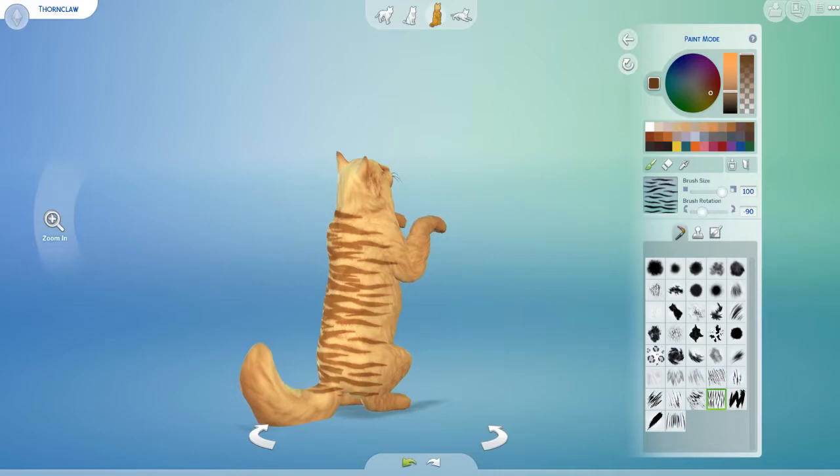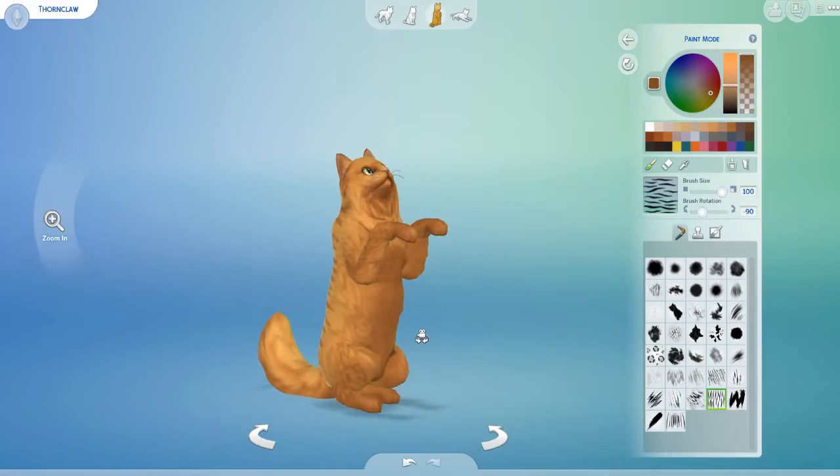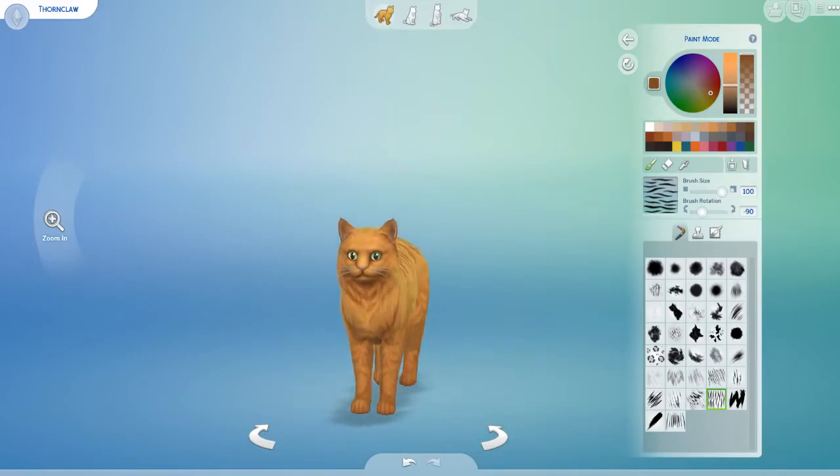I'm going to take that off. Want to do the stripes differently than that? There we go. Yeah, I like this color better. It looks better. Take it like that.